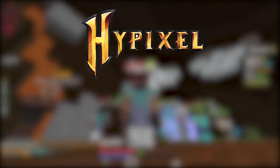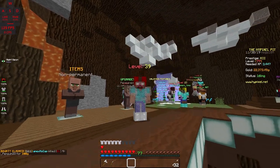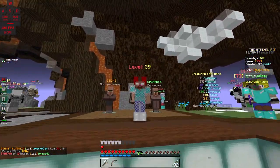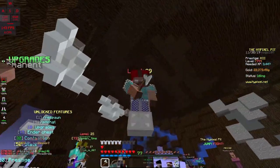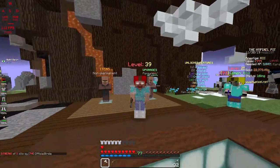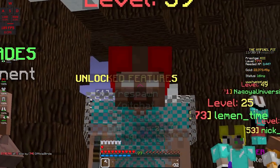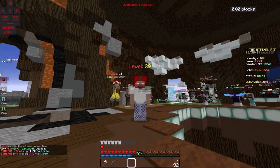Hey, what is up guys, Fusion Bro here, welcome back to another episode of The Pit. In today's episode we're gonna be talking about the whole axe situation - the iron axe and how to get it and if it gives you extra reach. A lot of people have been asking: how do I get an axe and does it give me extra reach? In today's episode we're gonna be figuring that out.